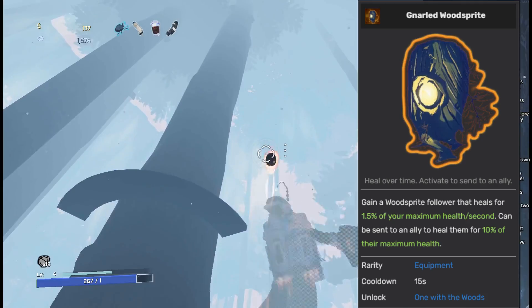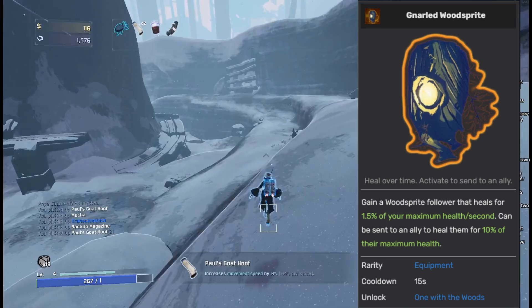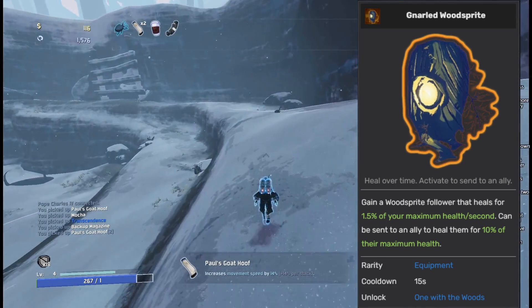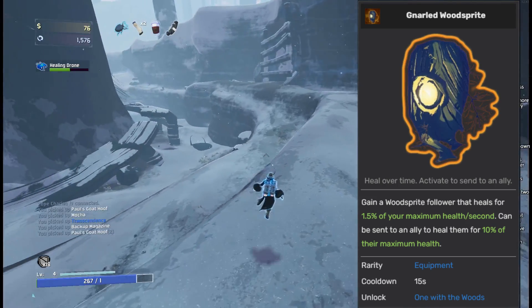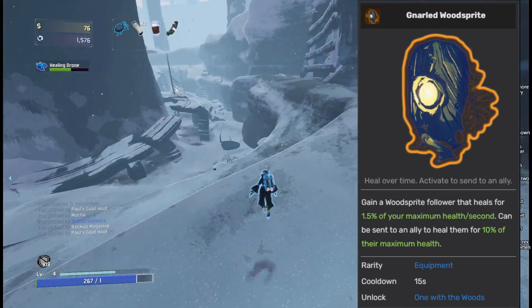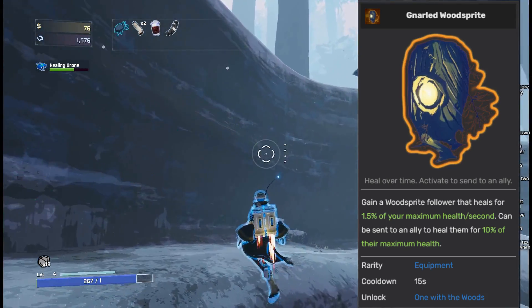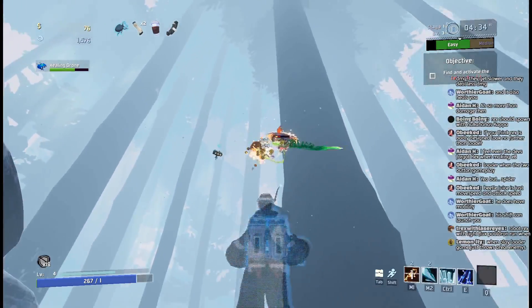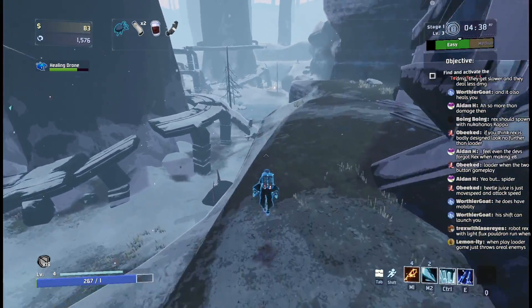Gnarled Wood Sprite is a bit of a standout for me — I'm putting it into the A tier. There is functionally no cooldown on this item; it just constantly heals you. When you do use it, you get a nice bump of health, and the cooldown is only 15 seconds. If you are desperate for healing, or if you're on a lower difficulty running a healing build, Gnarled Wood Sprite should be your go-to healing item, unless you can pick up a Wungus.